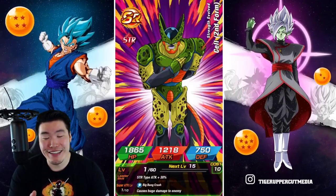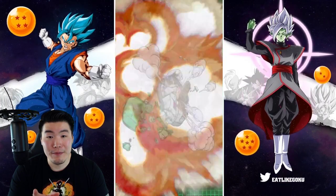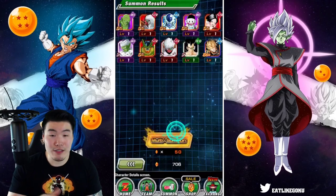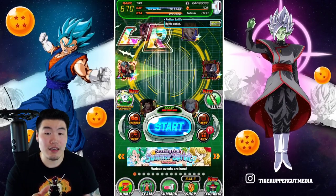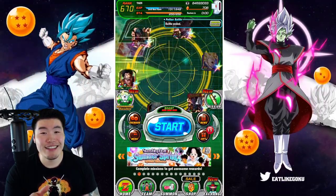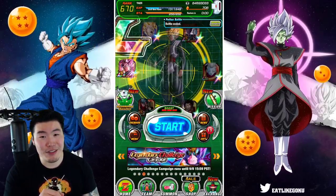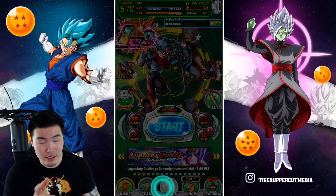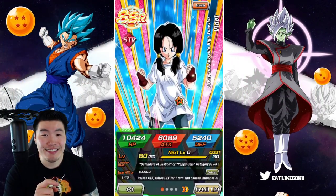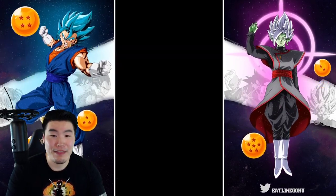You guys knew this was gonna happen, right? Anybody that knows me even a little bit knows that I have no self-control — me and self-control do not go together. Okay, let me just do a quick little spinny spin. It hasn't worked so far — we got a few fusions, we got Hercule on Boo, but it's not really working out the way I want. We did the spins, maybe I'll try to track the code — one, two, three, boom — jumping in, is it gonna work?